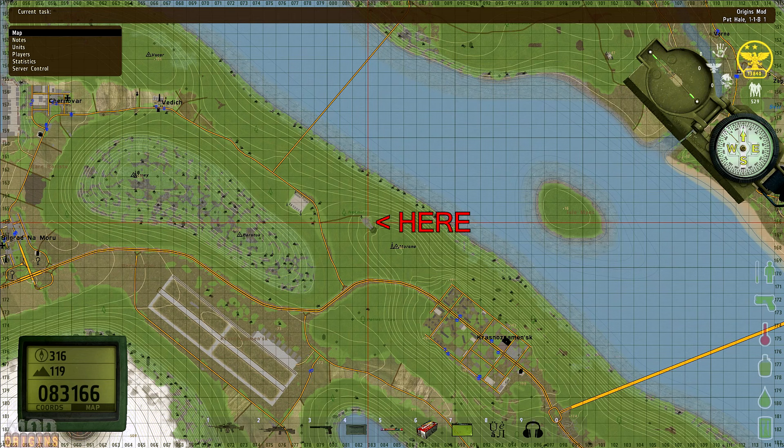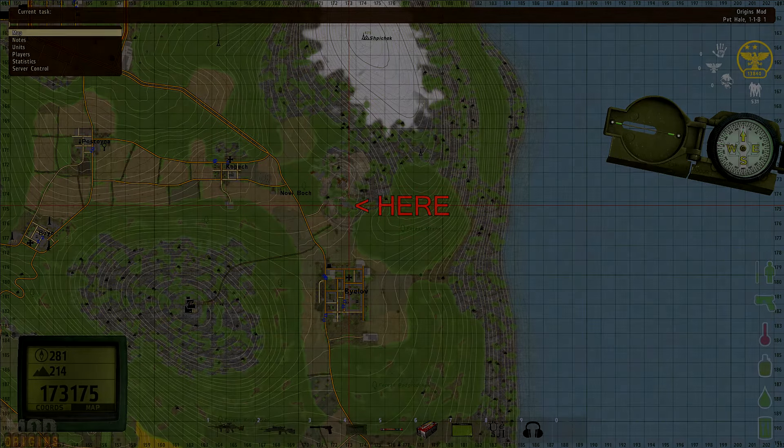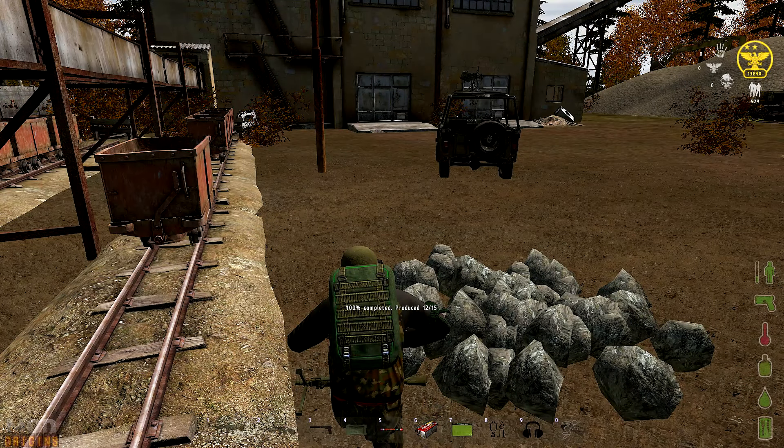Rocks can be mined at either Neckmere mine at coords 083166, or there is a mine north of Bylov at coords 173175. To mine rocks, go near the train carriages and right click on your pickaxe in your tool belt and select use pickaxe. Just like a hatchet though, your pickaxe can break.